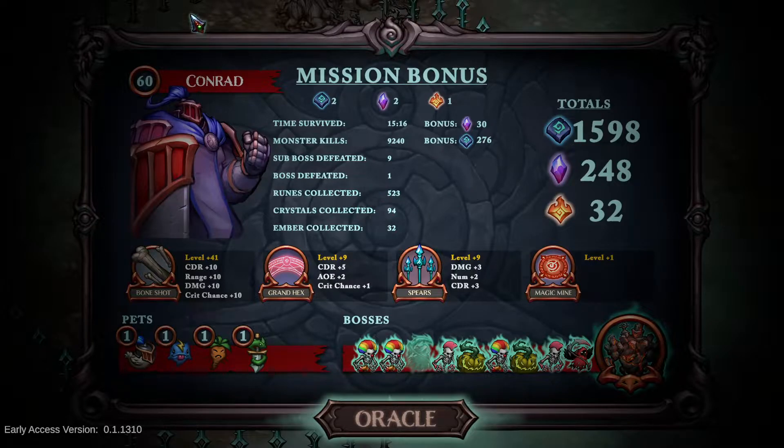It is a benefit that I played on the 30% speed map. With Conrad I do tend to do that — it just makes him so much more playable. It increases your experience because enemies are getting closer to you, and that's exactly what you want as Conrad.